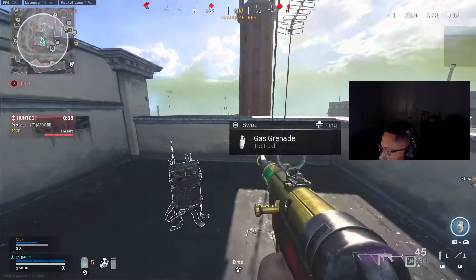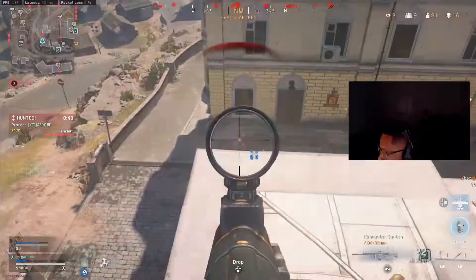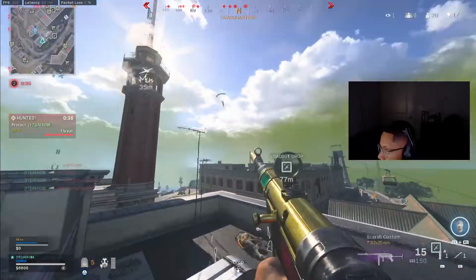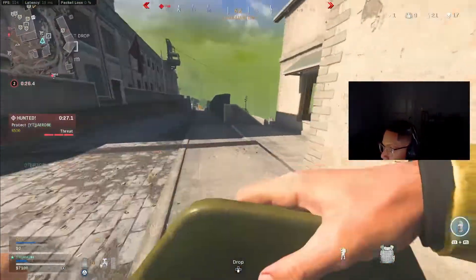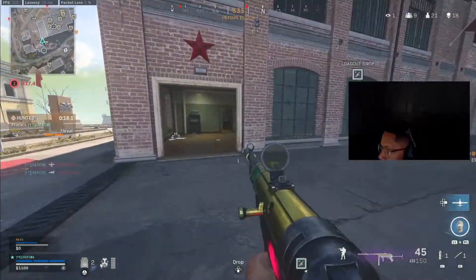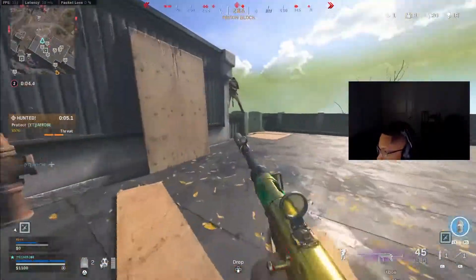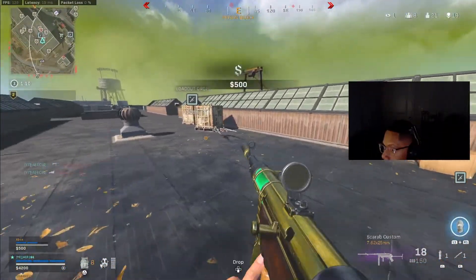Enemy dropping into the AO. Requesting recon. Safe zone. Requesting close air support — this is Tracker 3-1. Strike inbound. UAV entering the AO. RTV — get back to target. Need recon on my position. UAV entering the AO. Enemy dropping into the AO. Gas is inbound. Mark the new safe zone. We lost the enemy trackers.